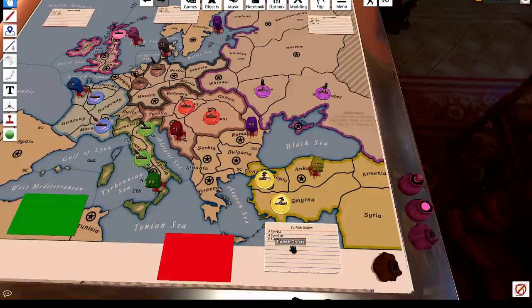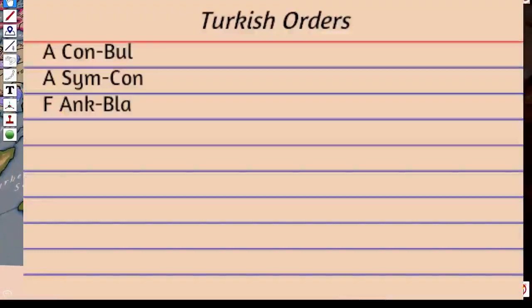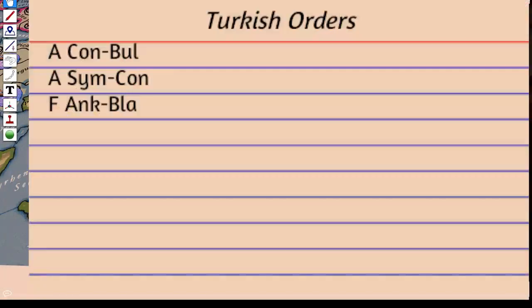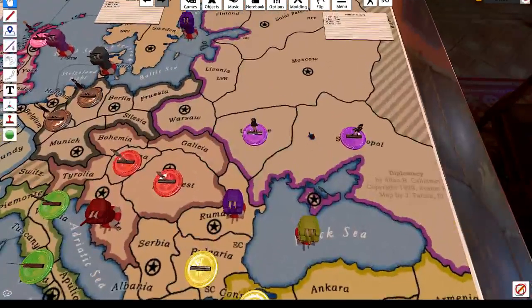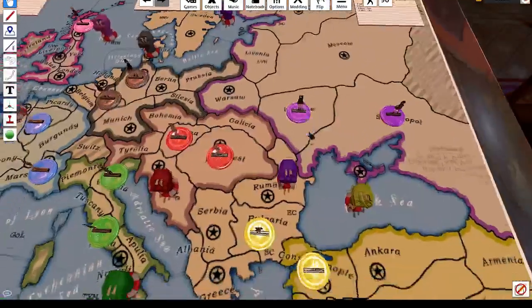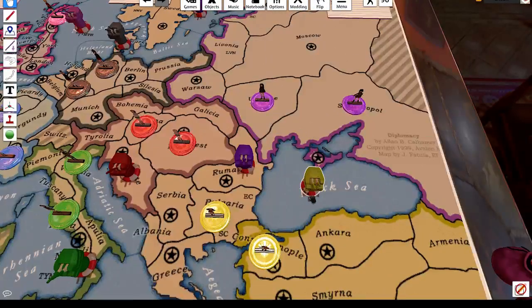Let's see what Turkey's been doing. Army Constantinople to Bulgaria. Army Smyrna to Constantinople. And Fleet Ankara to the Black Sea. So all of Turkey's moves have gone through here. Normally Russia and Turkey would be bouncing in the Black Sea for all time, but Russia has let them in. Will it be their undoing or will it be A-OK? Things are heating up in the Balkans, per usual.